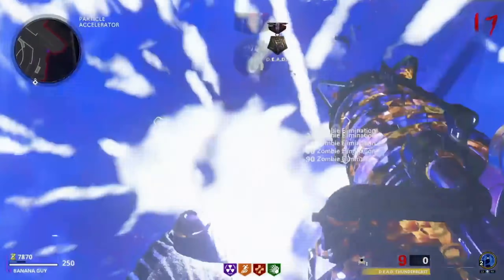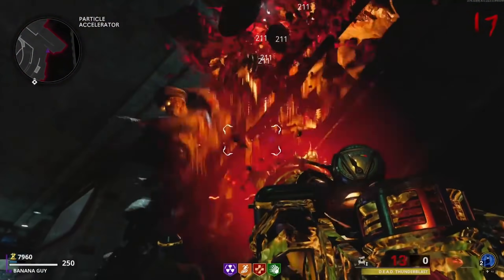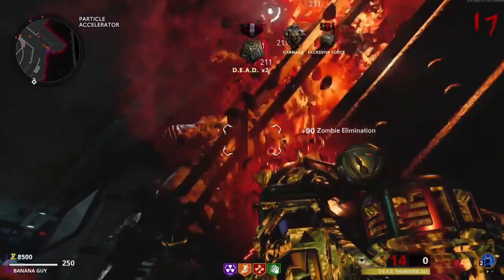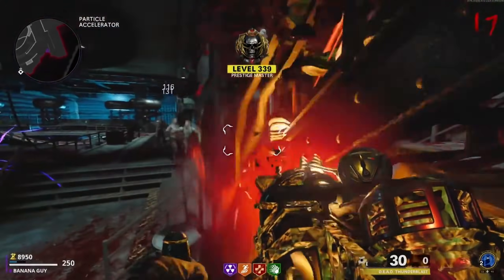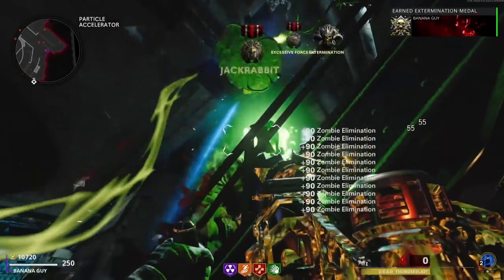If the zombies are either throwing meat at you, or if they are coming toward you and hitting you directly, I recommend retrying this glitch as you have not done it correctly. However, when you are in the glitch correctly, the only thing you must worry about are the Megatons and the Plaguehound zombie types, as these guys can still hit you. I recommend having the Ring of Fire for the Megatons, and for the Plaguehounds, have a high-powered weapon and Juggernaut, just so you can easily fend off their attacks.